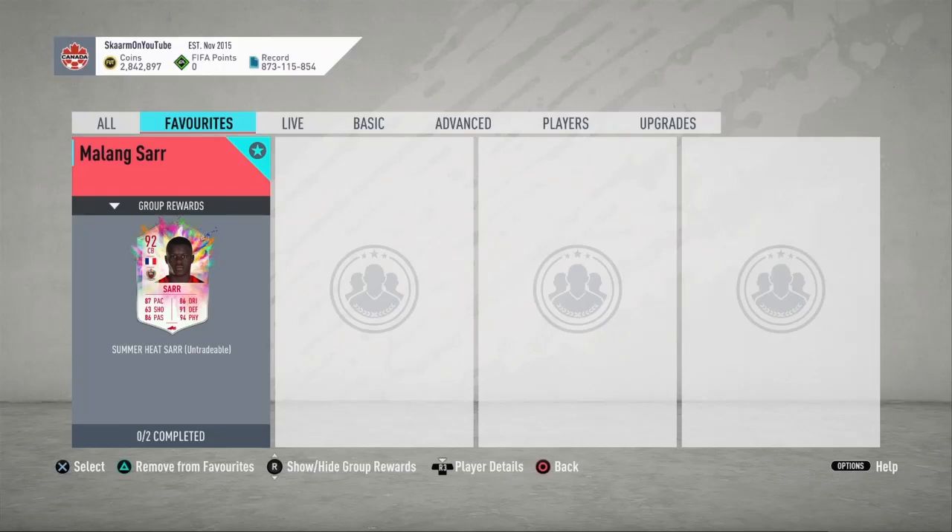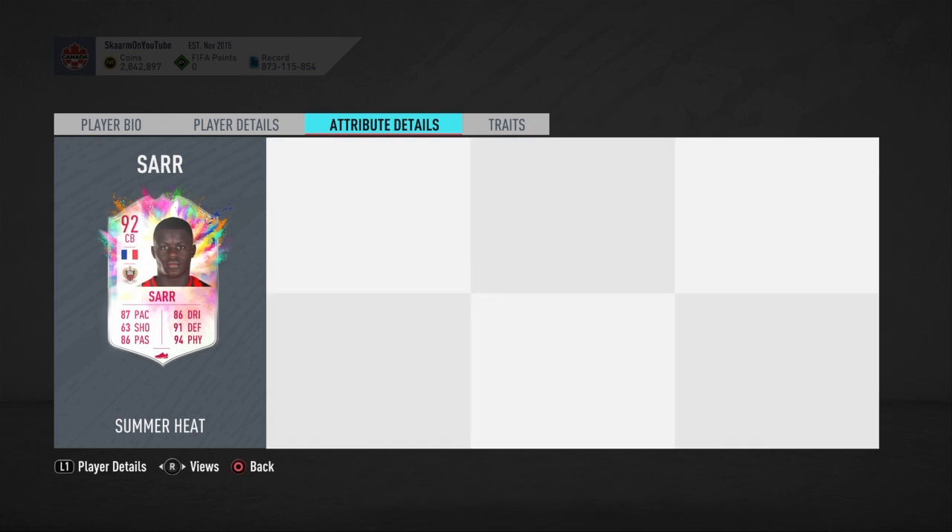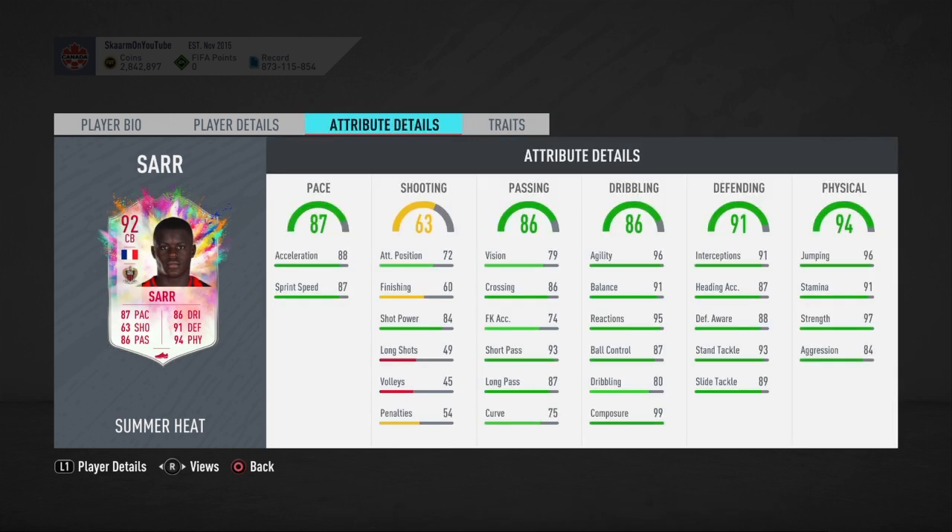What is up guys, it is Skarm, and for today's video I'm going to be completing the Summer Heat Meleeing Star SBC. This is a 92-rated center back — he is six foot tall, low/high work rates, left-footed, two-star skills, four-star weak foot. Looking pretty good so far, and when you look into traits he doesn't have anything special going on there.